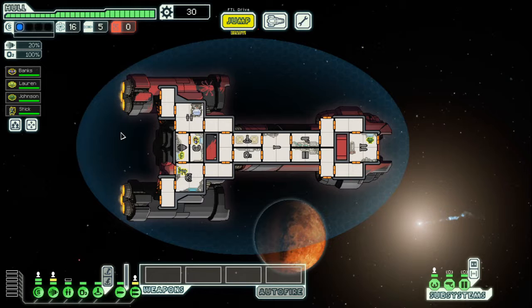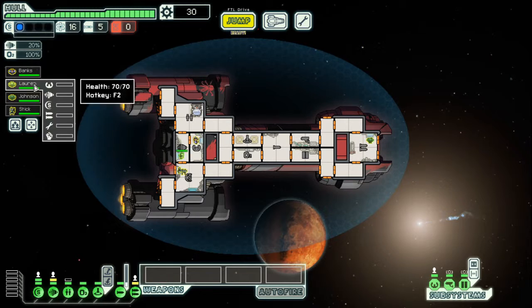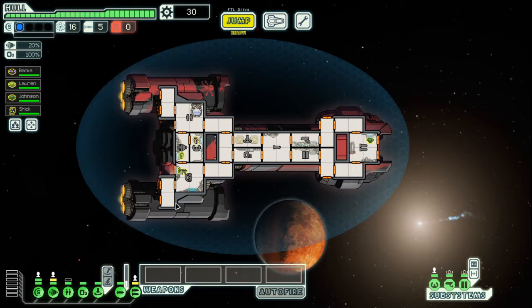Before I get going, we're going to choose where our crew members live. I thought I would have changed their names before we started but too late now — I just can't be bothered. Stick, who is a mantis — mantis are good fighters — he can live over there. We don't have any weapons so it doesn't make sense for the weapon man to live there, so he can go live in the shields instead. This little green dude has the benefit of supplying energy to whatever system he's working on.